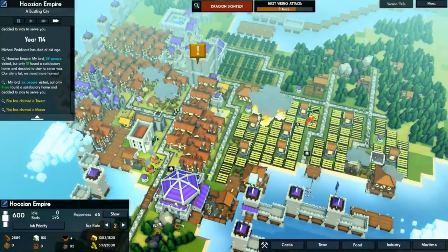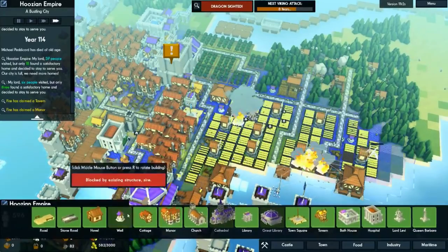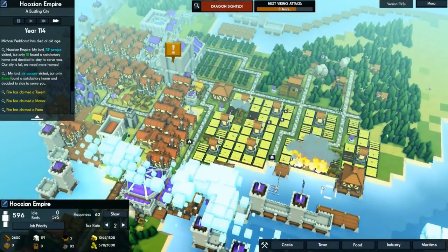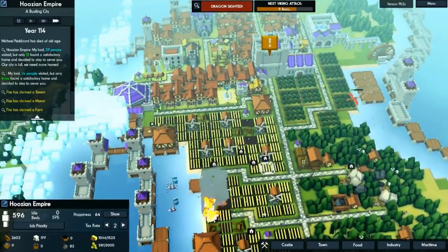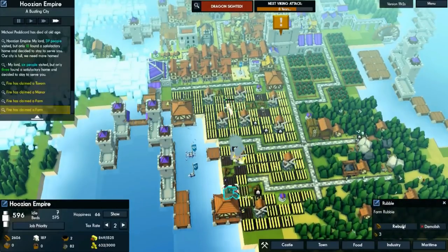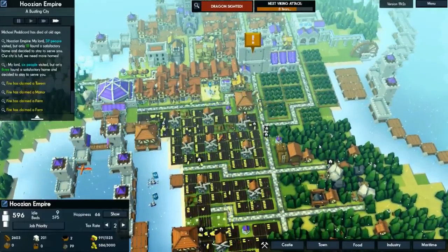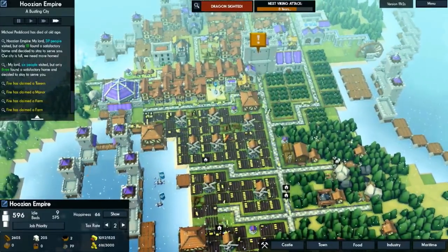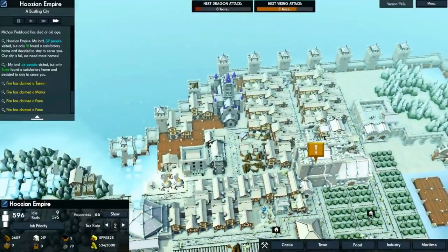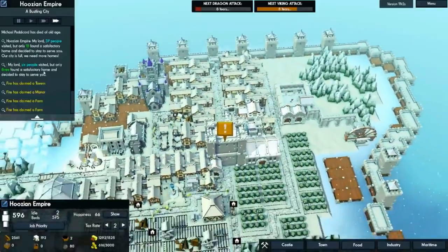This guy's about to go down — if he sits still my towers are just going to destroy him. Yes, both dragons are down! Oh no, the other one's still up. I didn't see him. He's about to go down. He's dead. We're killing those dragons pretty quick — let's rebuild what was destroyed.